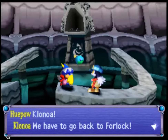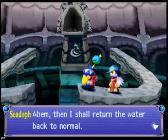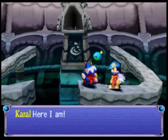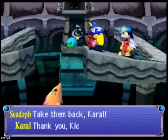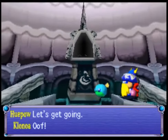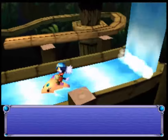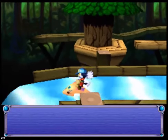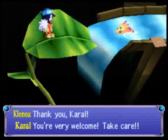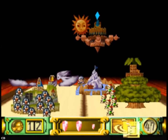Now we have to go back to Forlock, and that's where things get interesting. I actually like the gimmick of some of the levels in that forest. Carol will take us back to Forlock, and we end that part there. We're back to normal in the forest — looks kind of nice. The part is over, and six more villagers rescued.